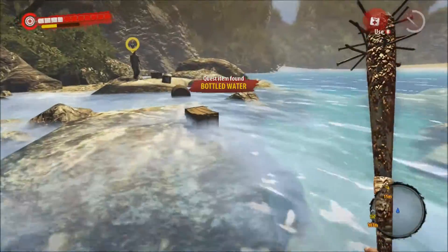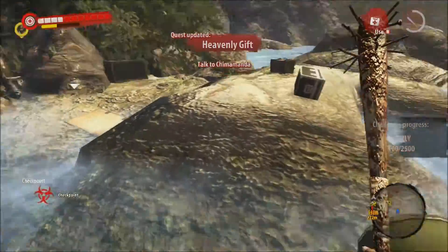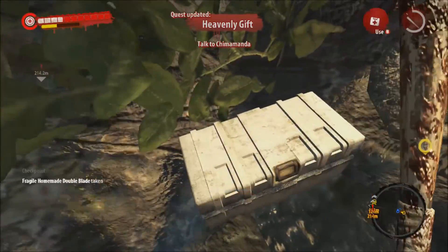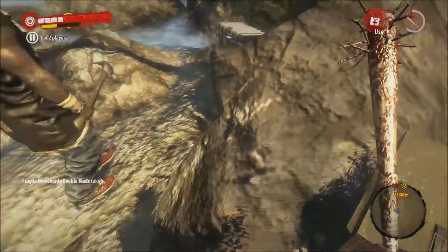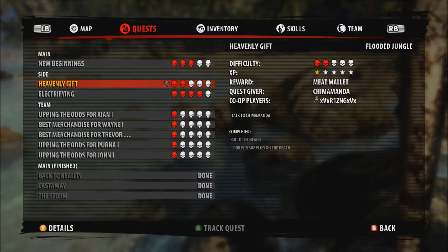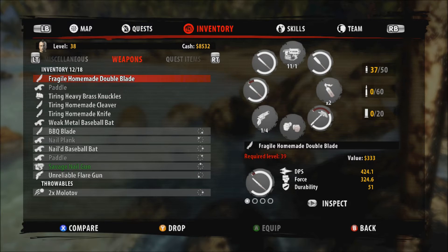Bottled water — did you find it? It's in the safe. Can you open it? I got a fragile something — double blade! Let's have a look at that. I'm gonna check — fragile double blade, that's what I should use. I don't know how to equip stuff.